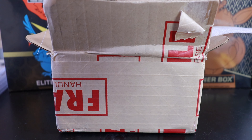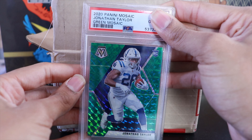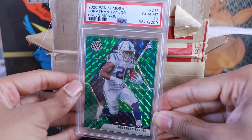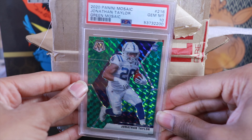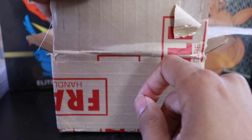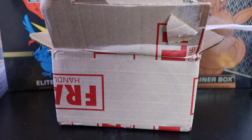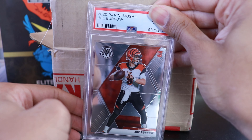Back to football — we have a green Mosaic Jonathan Taylor, and we got a Gem Mint 10. Back to where we want to be! Jonathan Taylor is having a pretty solid year. I think the Colts are a decent team that could make the playoffs, though the loss to the Titans won't help them.